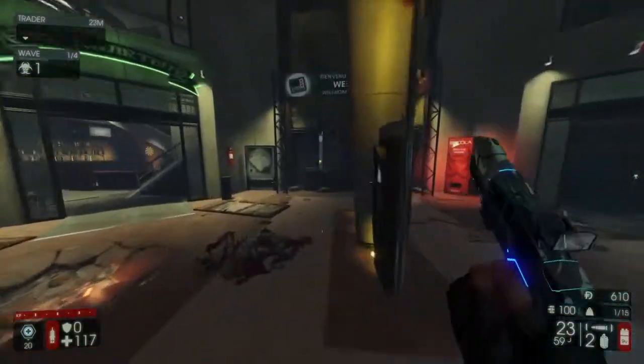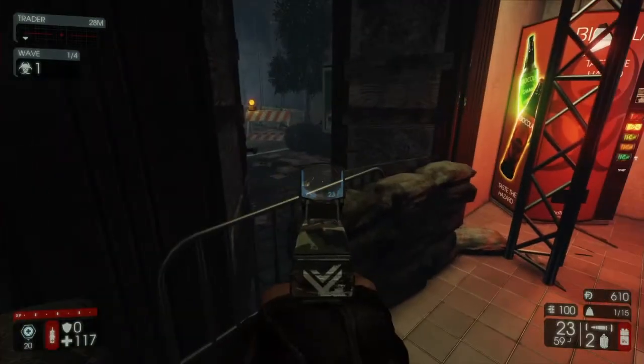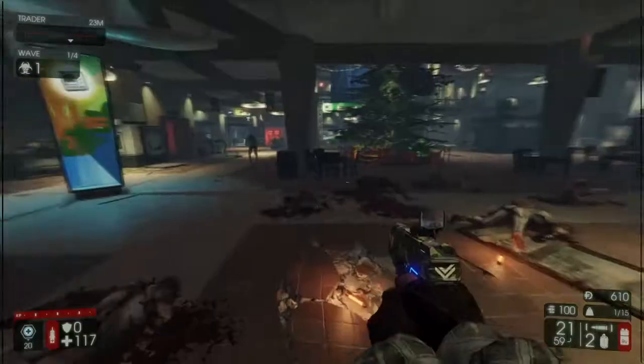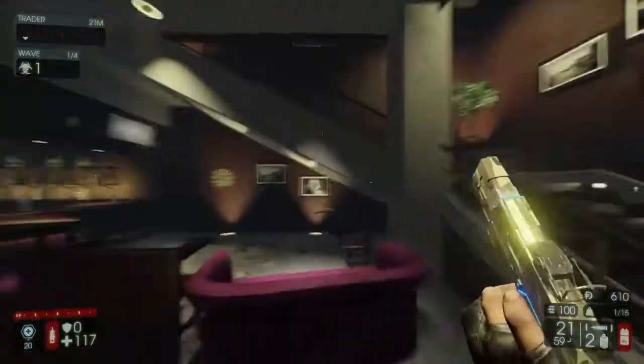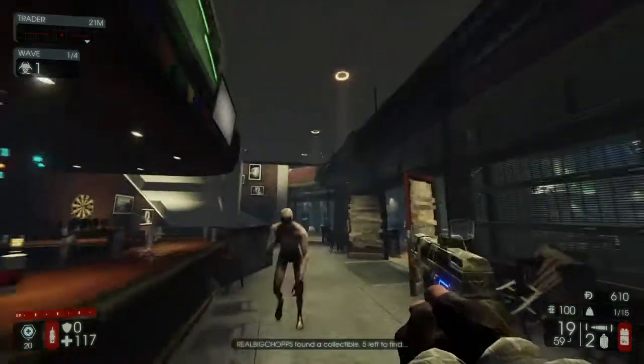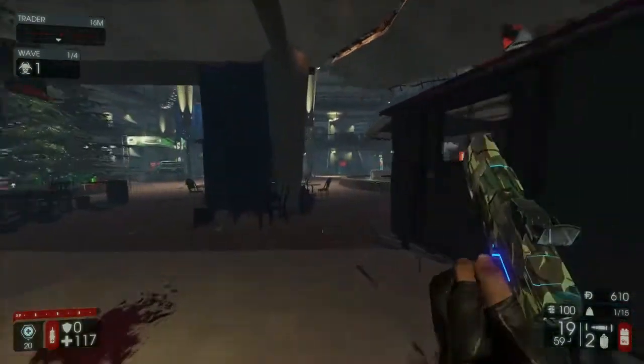The next DOSH necklace is gonna be on the right-hand side, right in this window pointing outside — shoot that one right there. Then the next one is inside the bar on the left-hand side, towards the ceiling on the left-hand tip — shoot that one right there.